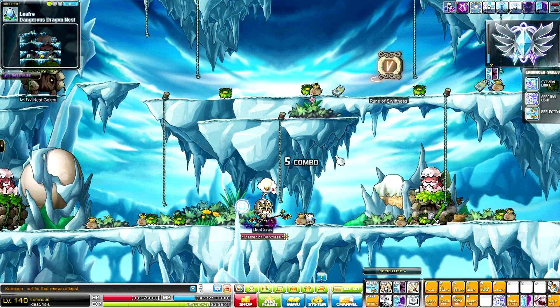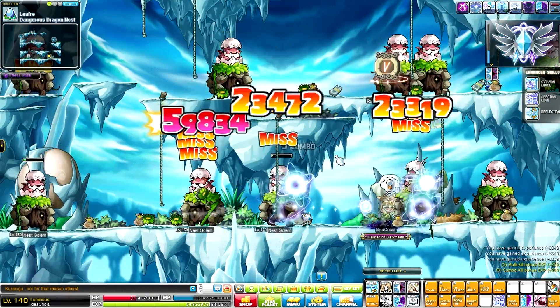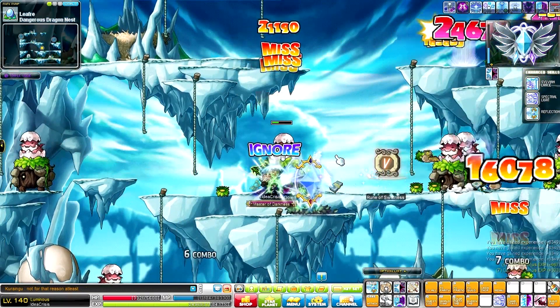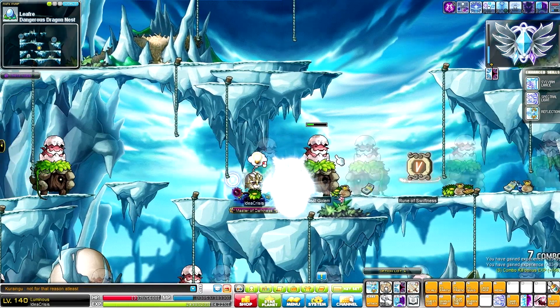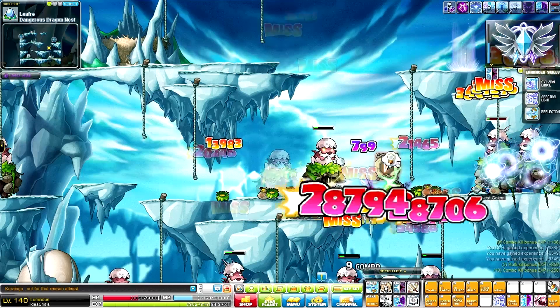So in order to actually use this method, there's only one thing you need and that is either a friend or someone in your guild — just someone that has a Kana, or maybe you even have one yourself. That would actually be better because people tend to charge you if they spam the kitchen skill in your map.